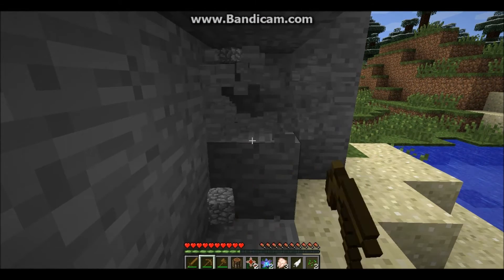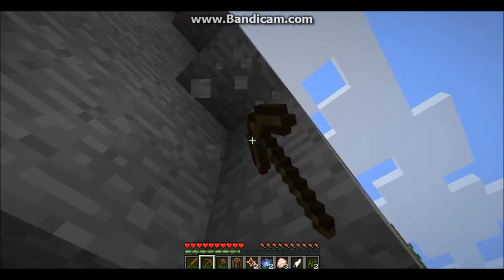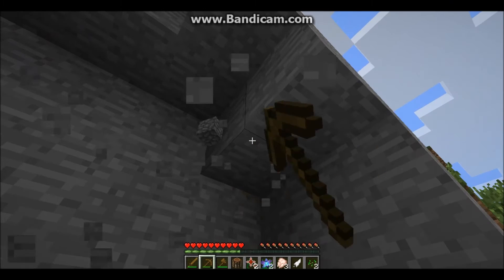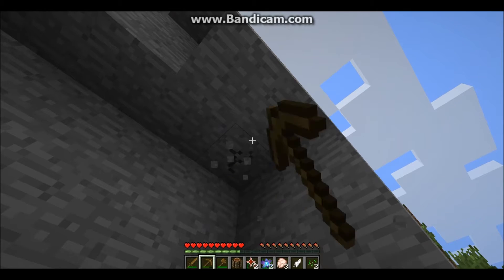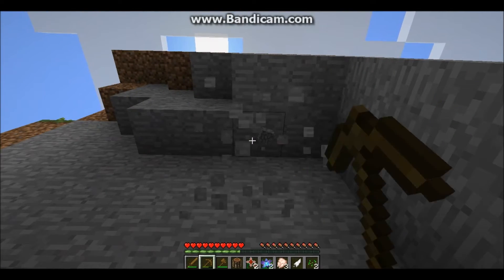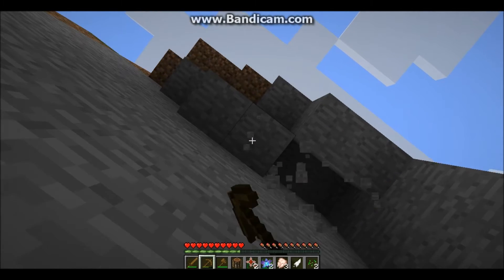This looks like a perfect place to get some stone. Cobblestone is used to make runes, as long as they haven't changed it. I've got the wiki pulled up, so anything I need I'll just pause and look it up. We've got to make runes too, which costs quite a bit of cobblestone.